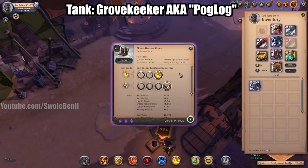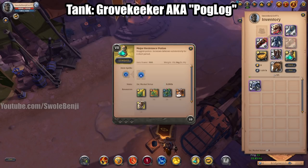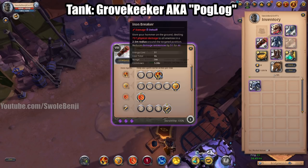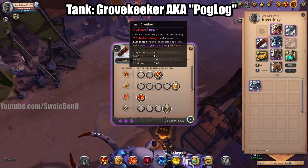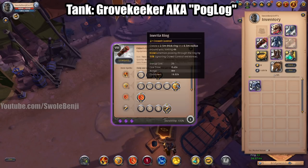Same deal with the Hunter Shoes, Martlock Cape, Resistance Potion, and Pork Omelet. For your Grove Keeper, you're going to be using the third Q ability — Iron Breaker. You don't have to use this if you don't want to; you could use a single-target one, but Iron Breaker is going to help your zerg the most. For your W you're going to use Inertial Ring.